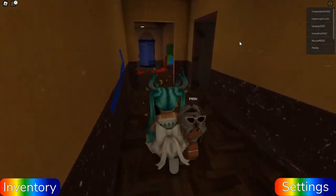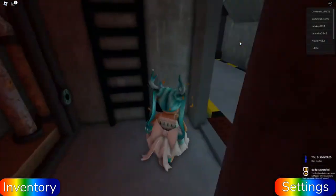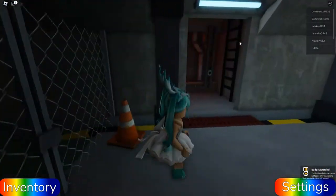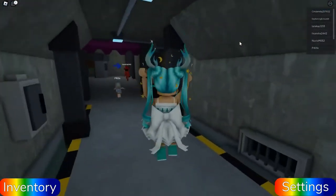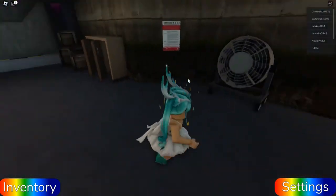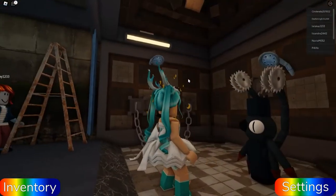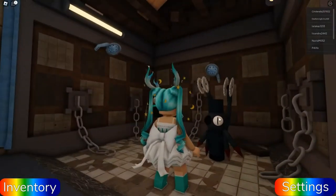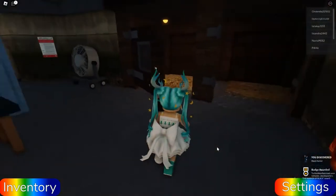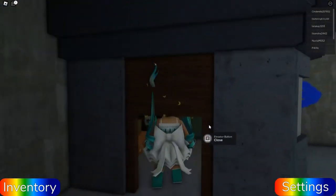Let's check down here — we found the Blue Marker, nice! Nothing else back there. Let's check in here... yes! What are you? This looks like one of the characters from Piggy — it's the Black Marker. Is there a marker in here? Elevator button — close.